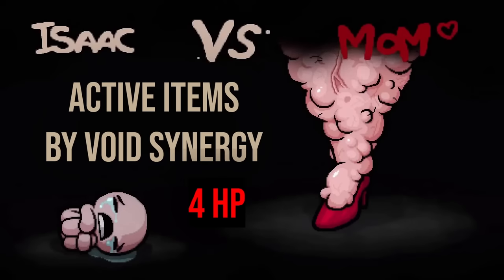We are heading to the boss — off to Mom. So Mom has four HP here, and this is going to be the same kind of category where you're guessing what the items are. But instead of passive items, I voided up a certain number of items and I'm going to use Void. You're going to have to let me know what items I voided — so it's all active items at this point.